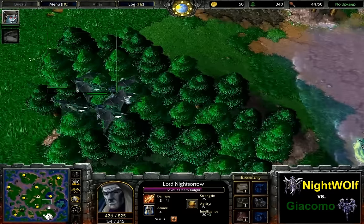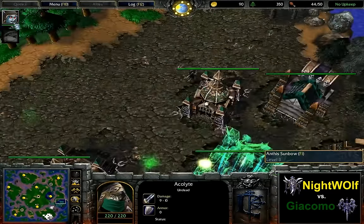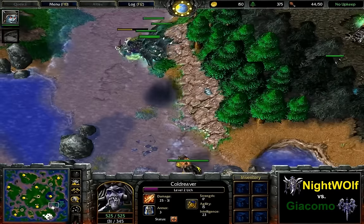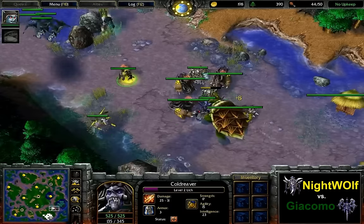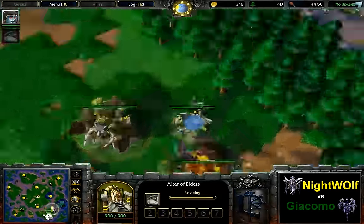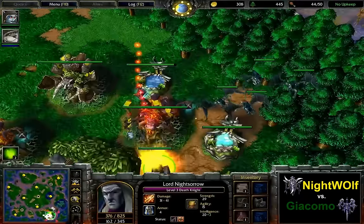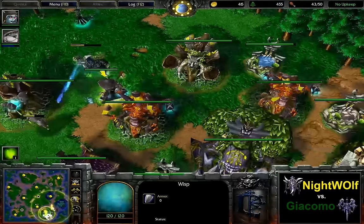Which would make holding this expansion a very, very difficult task, and he decides not even to attempt doing so. Going Tier 3 instead. Acolytes back at the base. For now Giacomo just has to try and get into a later stage of the game safely without being crushed by bears. Panda is going to be back in a second. Dark Ranger is already going to get close to level 4. Panda is now out, first of the Wisps — not microed carefully enough here.